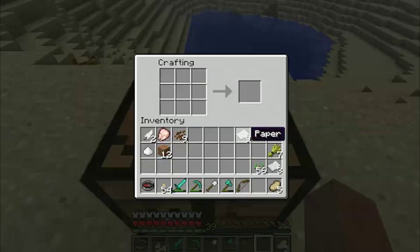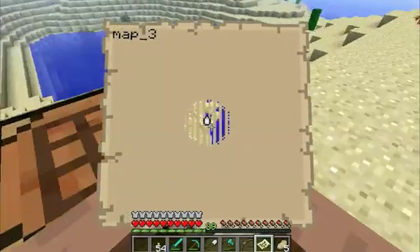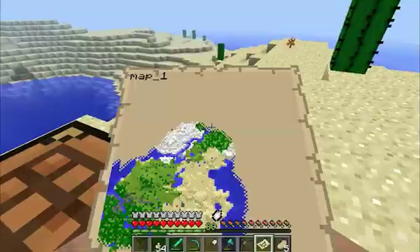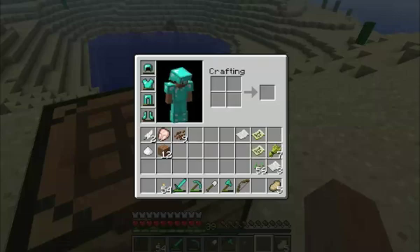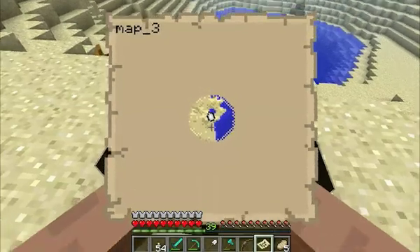I think that was three stalks of sugarcane. What you want to do is take your compass, put it in the center, and then take your paper and put it around the compass like so. And then you have your map — it's map three. That's how you make a map in Minecraft.